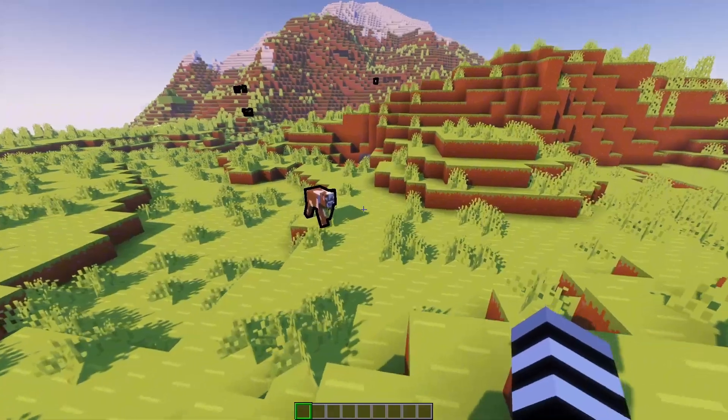If I hit it, now it has taken enough damage to be below 10 hearts. So now if I right click it, it is mine. Just like before, I can summon it — now it is mine and it will not attack me. It is my friend now.